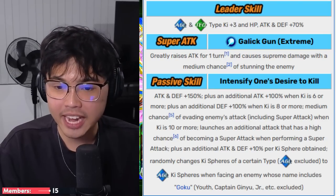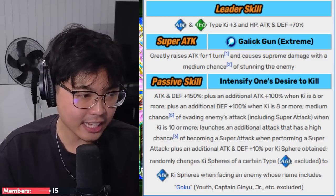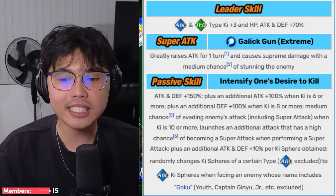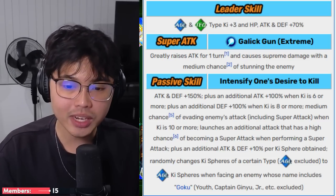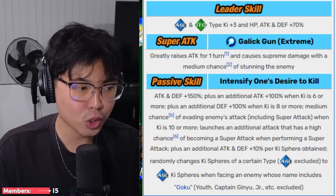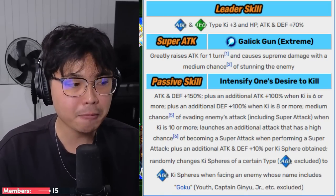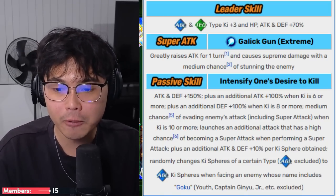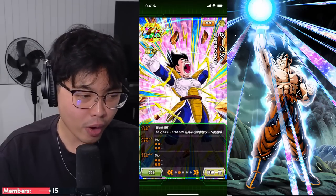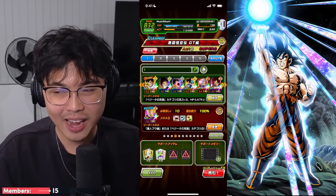For the Super Attack mechanic: Greatly Raise Attack for 1 turn, and a medium chance of stunning the enemy. For the passive skill: 150% attack and defense up at the start of the turn; 100% attack when ki is 6 or more; 100% defense when 8 ki or more; medium chance of evading the enemy's attack when ki is 10 or more — should be very simple to get all of those. He's able to launch an additional attack, with a high chance of it becoming a super attack, so a triple super attack is a potential. You also get an additional 10% attack and defense with every orb obtained. He's able to change a type of orb to AGL if you're versing a Goku, which is very rare and only on easy events.